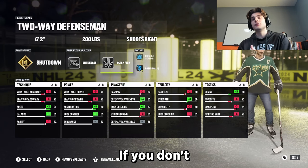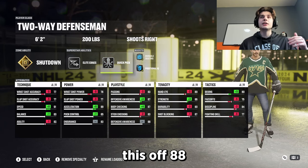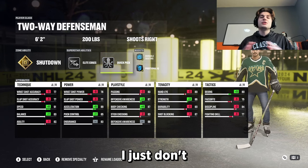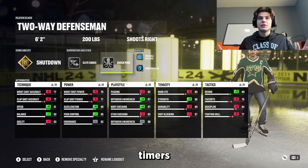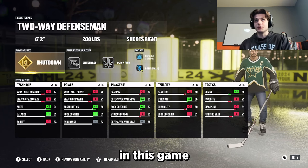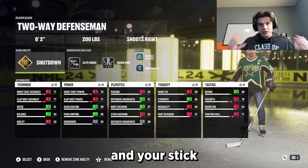If you don't want to run Quick Pick, you can take this off — 88 defensive awareness should be enough. But I find I just don't want to take that risk; I don't want to let any one-timers through, so I keep that on. I would keep Shutdown on — it's one of the best abilities in this game. It helps your body checking and your stick checking.